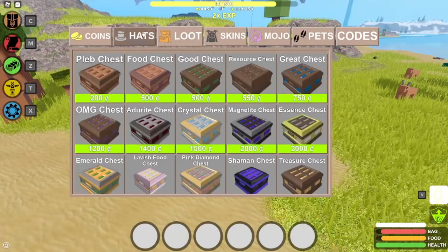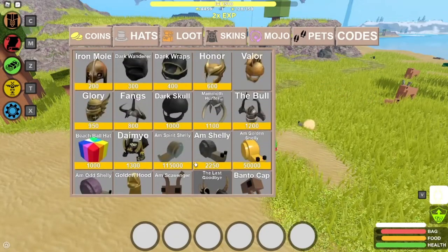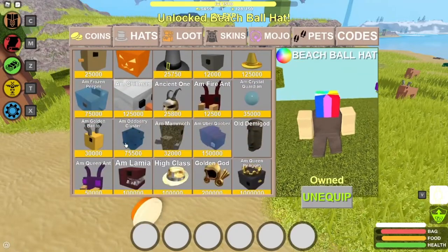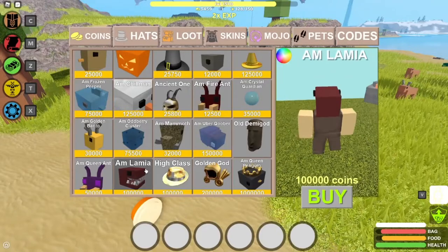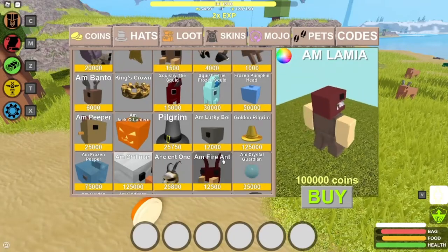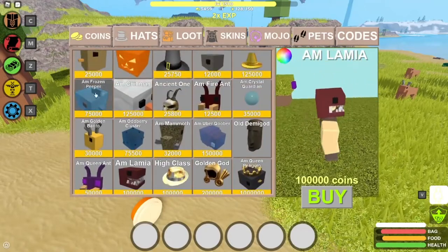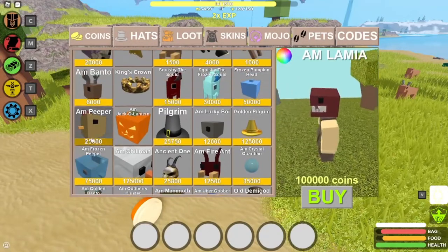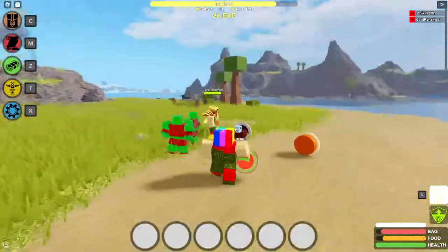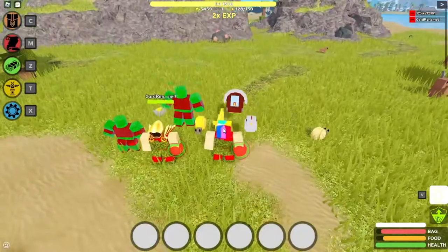Let me check out the new hats. There's a frozen squid hat and a new red shark hat. The red shark hat, the lamia hat — what's the other one? Frozen squid. Here's the frozen peeper, I think that's new too. That's pretty much it for this video — hope you all enjoyed, please subscribe, like, hit the notification bell, and I'll see you in the next one. Peace out!